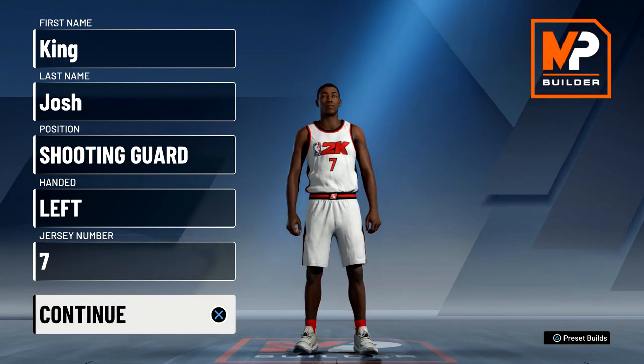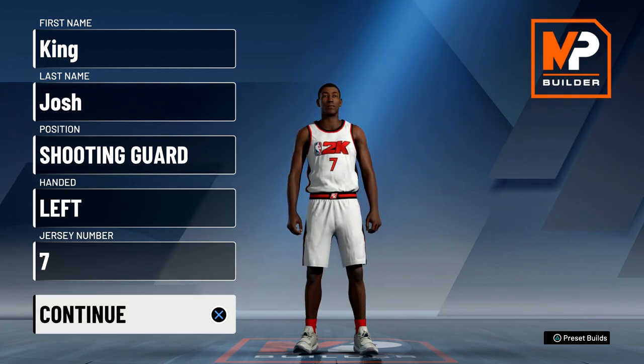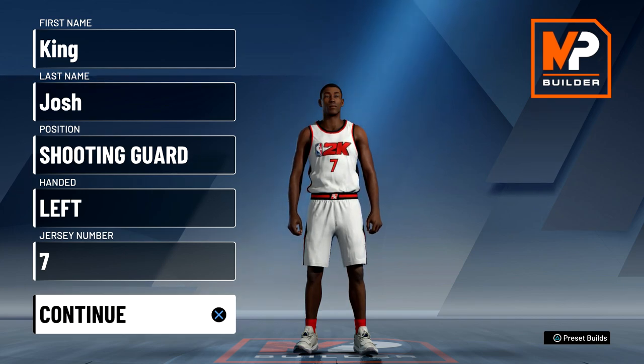What's up guys, it's King Josh back with another video. Today I'm going to show you guys the best all-around guard build in NBA 2K20. First of all, you do want to go with a shooting guard because shooting guards get more attribute points than point guards.